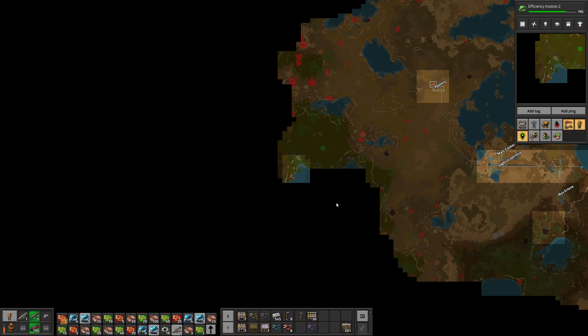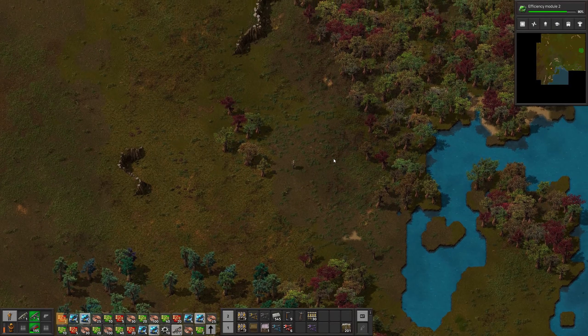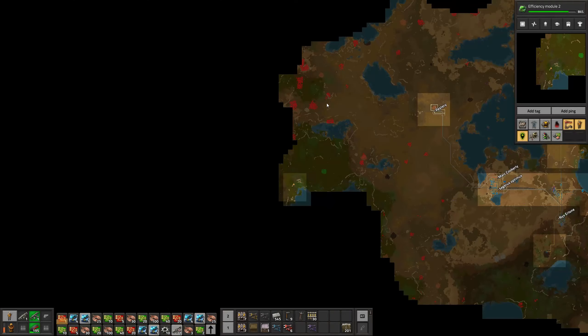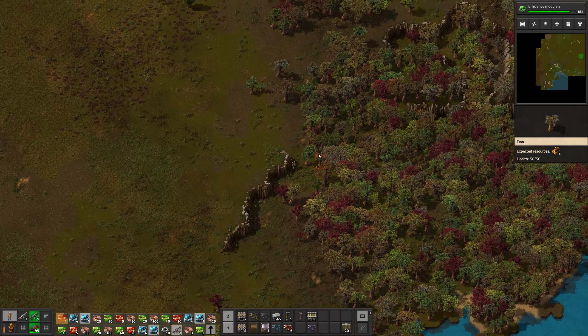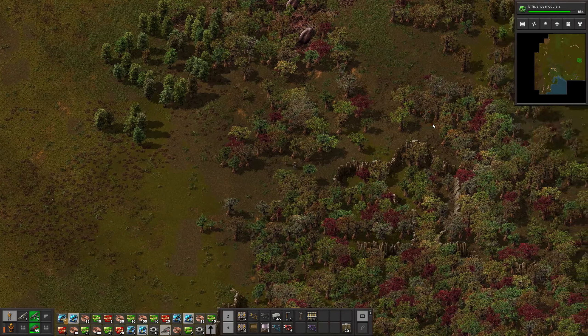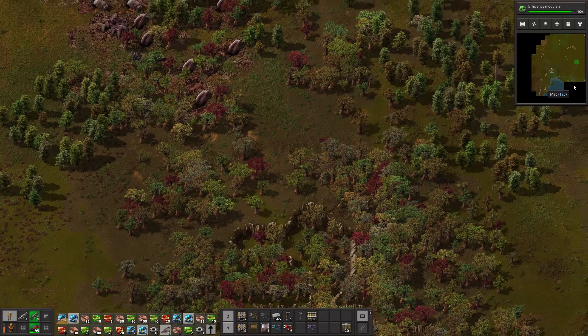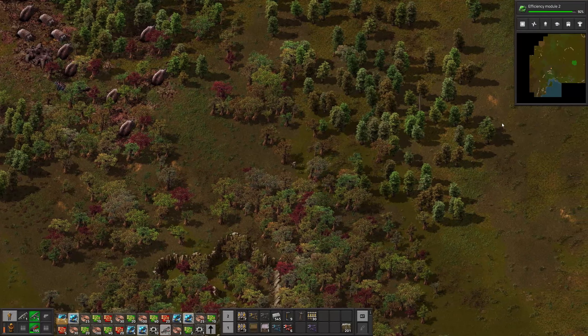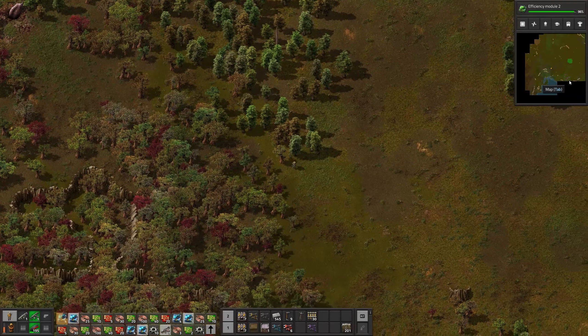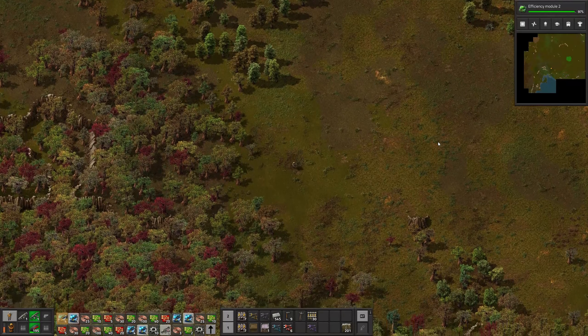I'm thinking uranium is going to be next after I get my flamethrower, because I think the suit is going to need it - certainly the portable reactor. I think that's going to be nuclear. This is as far west as we want to go. Let's go south.